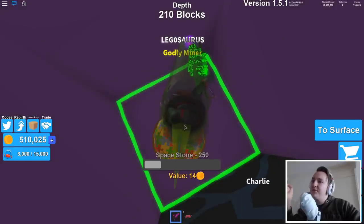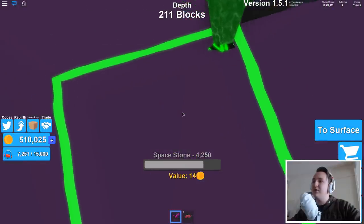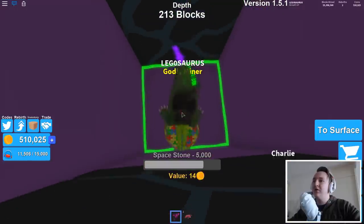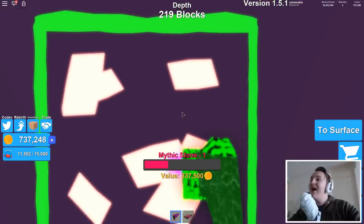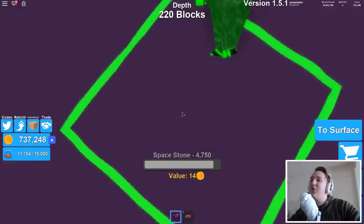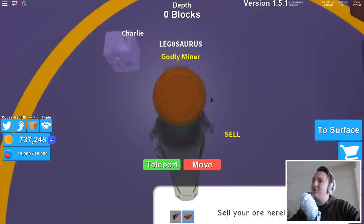I found something new — a red burial! I finally found a new type of rock. I'm going to keep mining until it collapses to see what other kinds of rocks I can find, but I'm afraid it might collapse soon. They have mythic stone in space — look! 337,500 gold is what I get for one mythic stone. That's how rich I get from mythic stone! I hope I can find something even better.